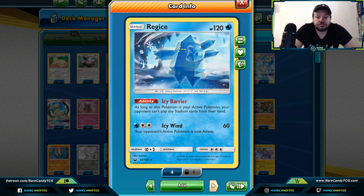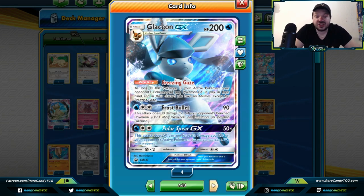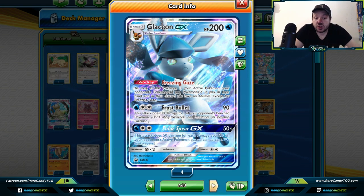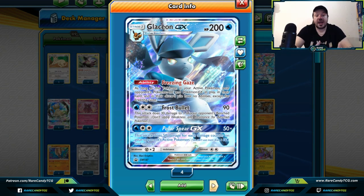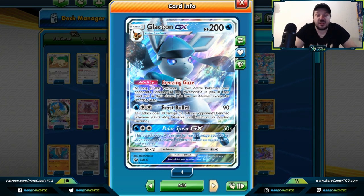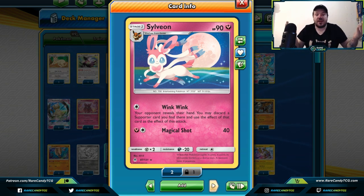Glaceon GX — as long as it's your active, your opponent's GX Pokemon cannot use any abilities, even if they're in the discard pile. Things like Persian GX's Catwalk can't be used, making it a great way to stop your opponent especially if GX abilities become a big push. Sylveon — your opponent reveals their hand and you may discard a supporter card you find there and use the effect of that card as your attack. Late game, this is a great way to take away one of your opponent's Cynthia's, especially if they're building a big hand to shuffle back in to avoid decking out.